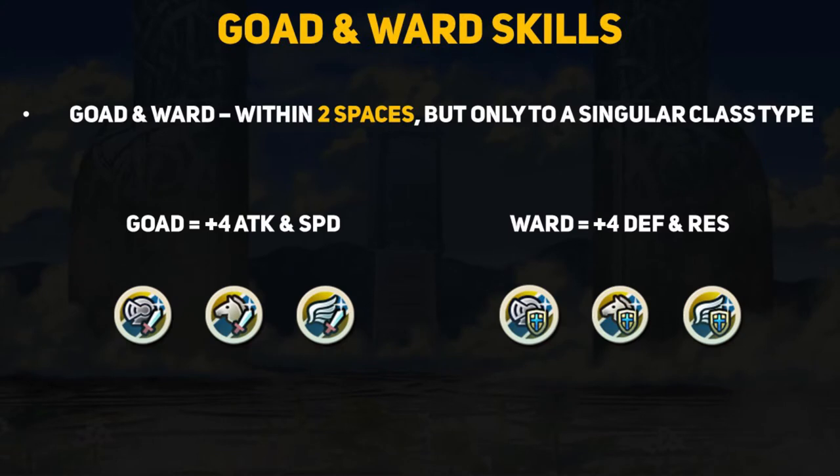Gold and ward skills are spurs that only work for a certain class type. They have a range of 2 spaces, same as drive skills, but also provide more stats. Gold type skills provide plus 4 attack and speed, while ward type skills provide plus 4 defense and resistance. Gold and ward type skills are extremely powerful, but they only work for their respective classes. We currently only have versions for armor units, cavalry units, and flying units.